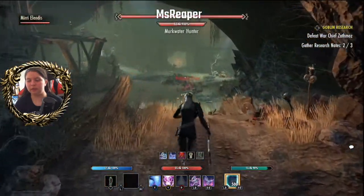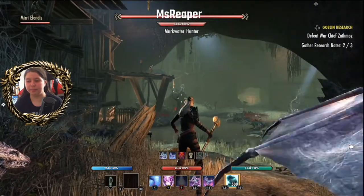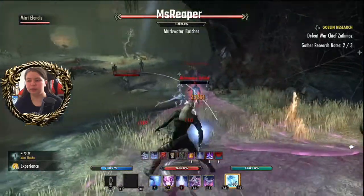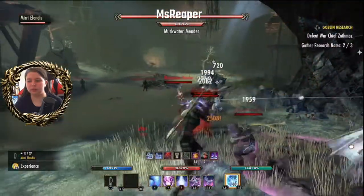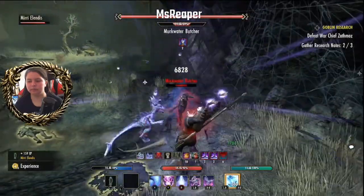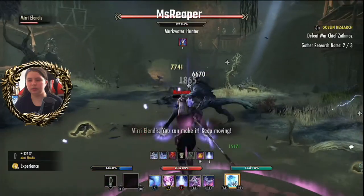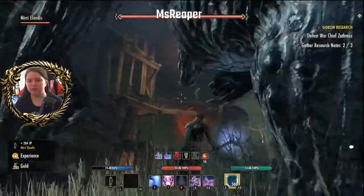Here is your first boss for your pledge. He will be stood on this rock — take out all the adds first and then go deal with him. So that is what I shall do — slowly work on them one at a time. Of course, if you attack one that's nearby, the others will follow suit. There is a mender right there — now the mender is dead. The boss will wait until you have attacked him before he comes down and attacks too.